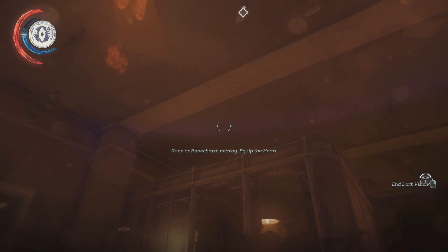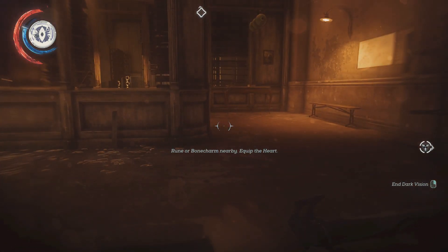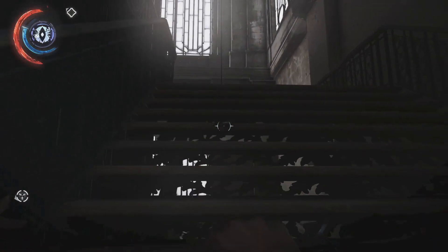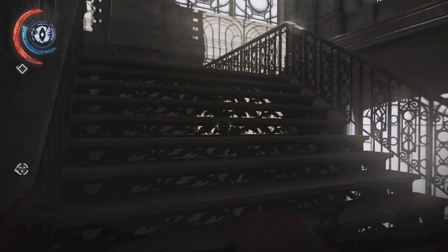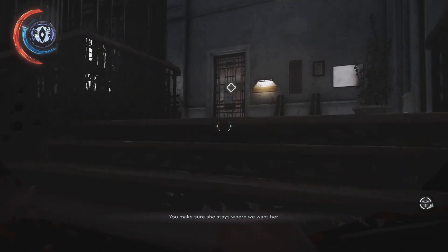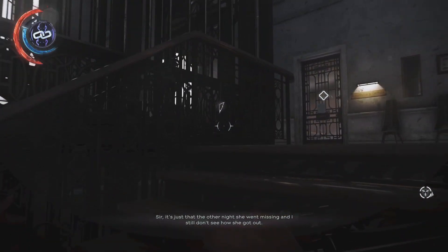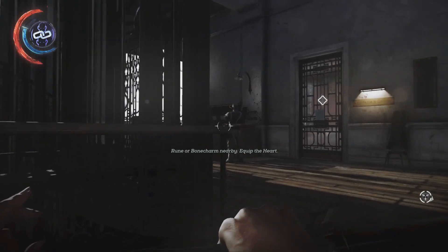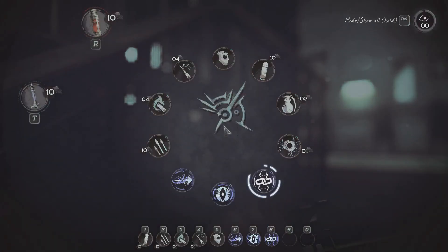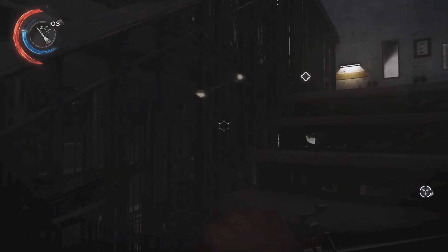The office is somewhere above us. Oh, we have at least two more guards here. Maybe I should deal with them first, and then we'll look around a bit. I can see them. Let's try to connect them. There we go. And let's use another sleep dart on them.